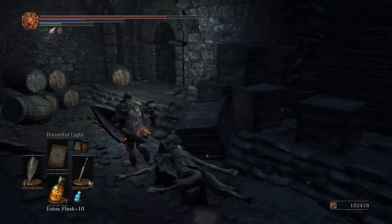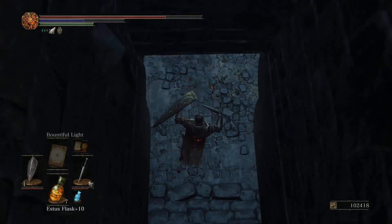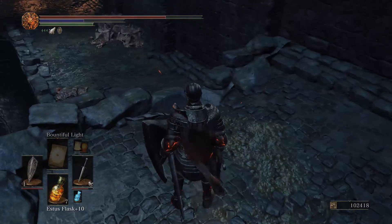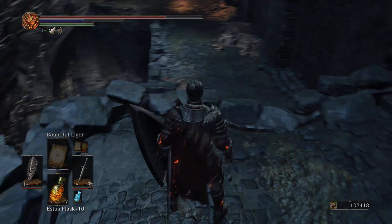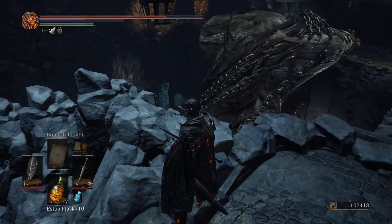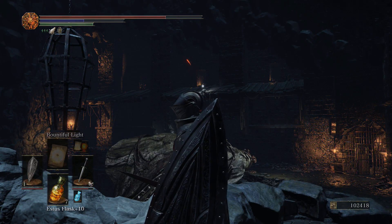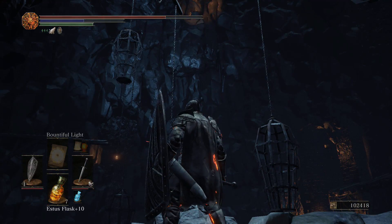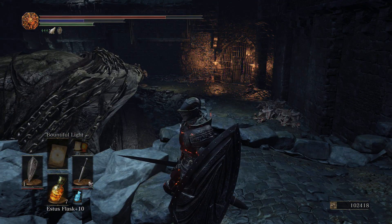If we drop down here, I saw a bunch of corpses. Then we can go this way, grab that item, and have made it all the way around the giant. There is still an item up there, but I think we get to that later — maybe once the giant's dead.